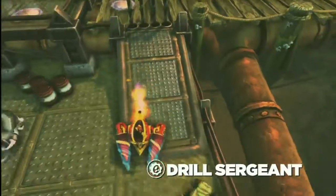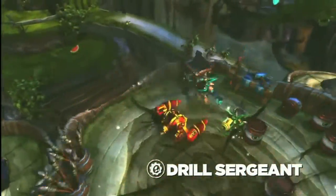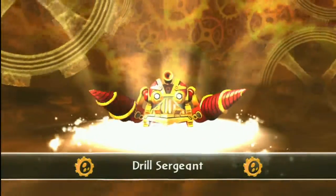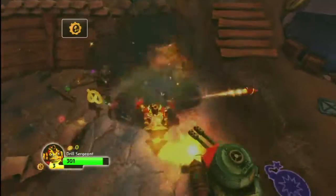What happens when you combine an old train, broken down truck, and a couple of drills with the will to live? You get Drill Sergeant, one of the Skylanders figures for Skylanders Spyro's Adventure.